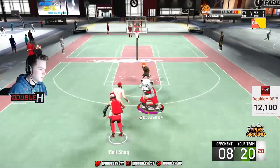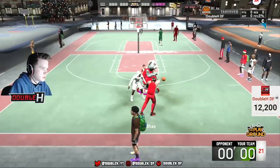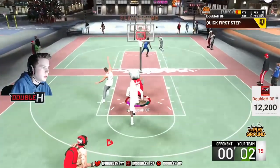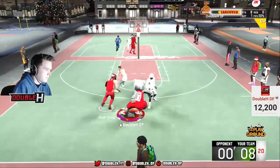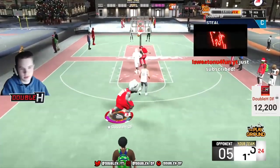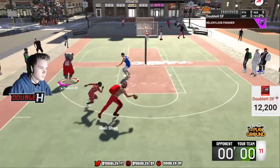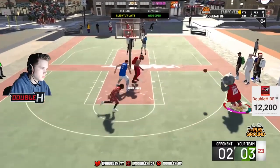For you speed-boosting guards, I'm telling you this is the best jump shot for you. I was having games where I was going eight for eight, nine for nine. Green, green, green — that's all I shoot is greens. Seven for eight that game. I was really going crazy throughout this entire stream. This jump shot — even whites go in. You can ask Shack, I was making so many light whites. I'm pretty sure it's the jump shot. If you don't get a green it can still go in, unlike some other jump shots.